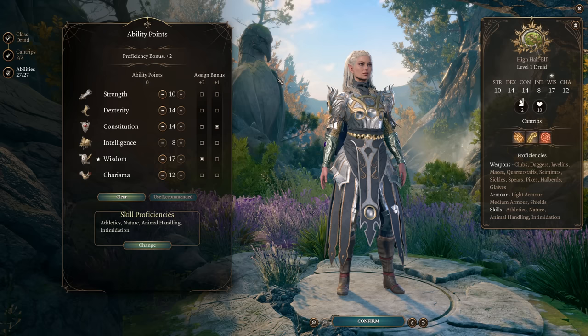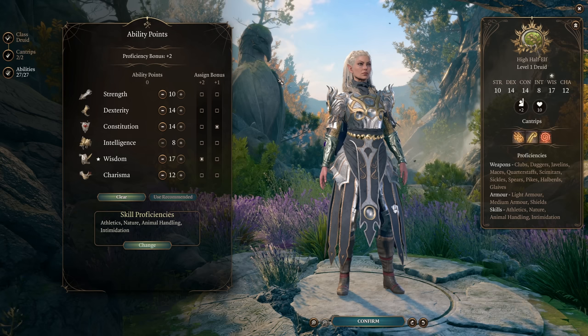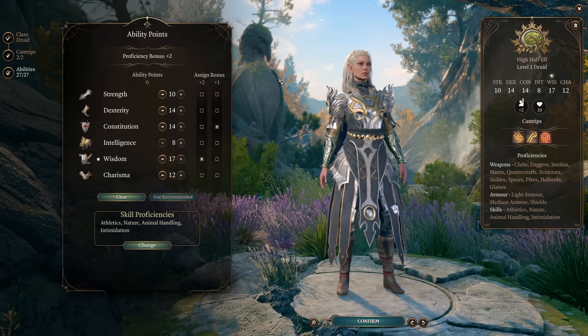Obviously we can't replicate that exactly in 5th edition, but I've put together a build that lets her do what she wants to do — which is mix it up in heavy armor with scimitars at close range doing two-weapon fighting while supporting herself with druid spellcasting — and that's still very powerful and viable on Tactician.